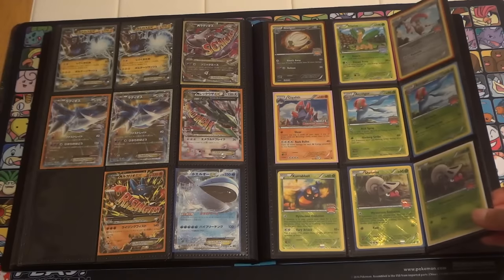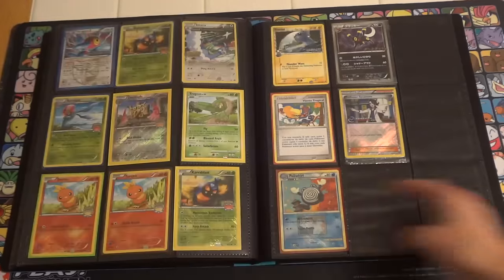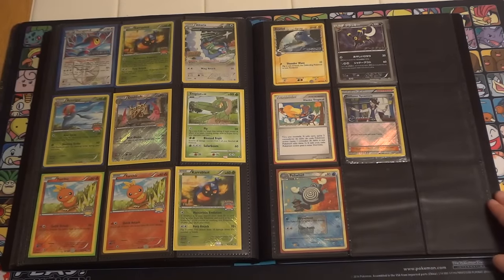Then we go into some random promos that I thought should have been upgraded from the standard promo binder. That includes several of the current pre-releases, obviously some of them still being in expanded format, and then a few other unique things.